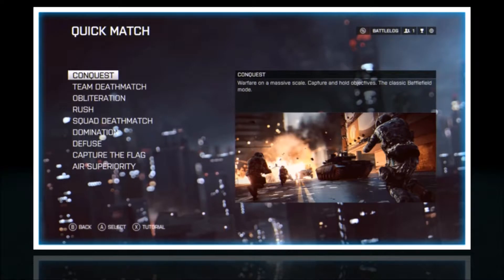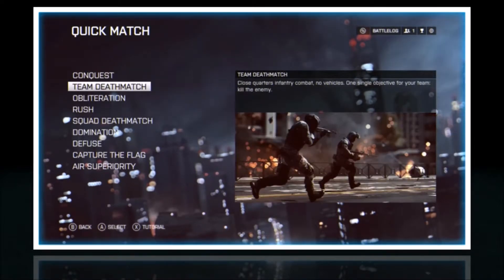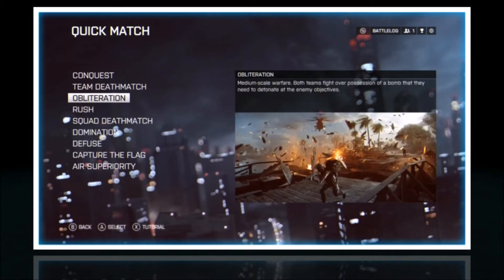Conquest is 32v32 — objective-based play, good if you're in a squad, a team, or partied up because you can really dominate. It's good to have comms in a game mode like that and you can have a lot of fun. Team Deathmatch is 10v10 on new gen, 12v12 on old gen, and I think they've even got 64 players on PC — someone correct me if I'm wrong on that.